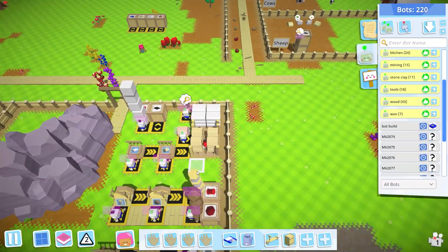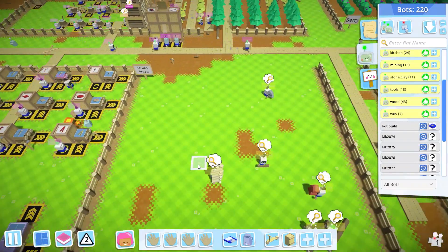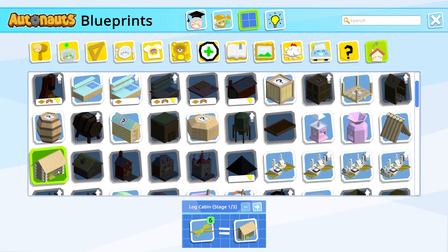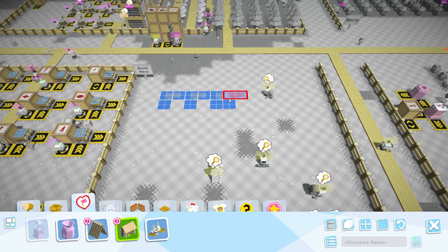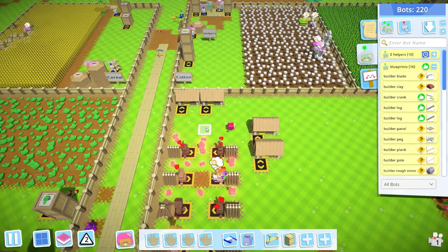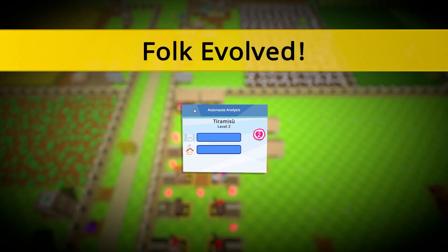Now that we have level 3 clothes and level 3 food, we can start working on level 3 houses. Level 3 houses are a log cabin, built in three stages: first stage is six straw, second stage is six logs, and six planks. So we have all that so we can put some of these down, and our guides will start building them. While they work on building the rest of those houses, we can start transferring our guides to the new homes, which will give us evolved folk.